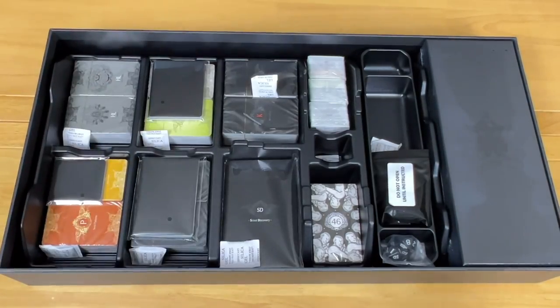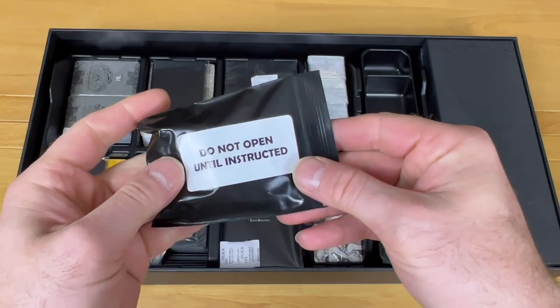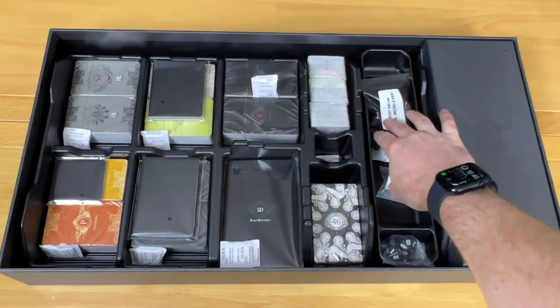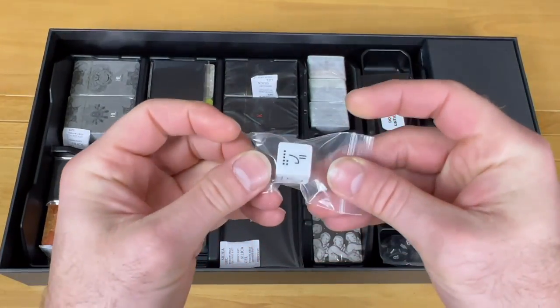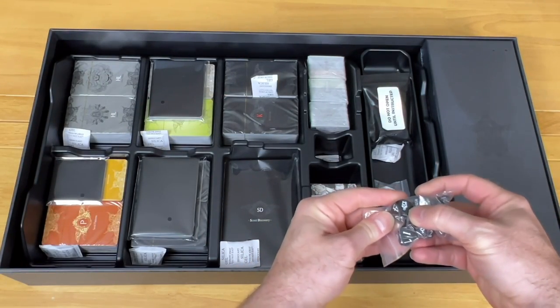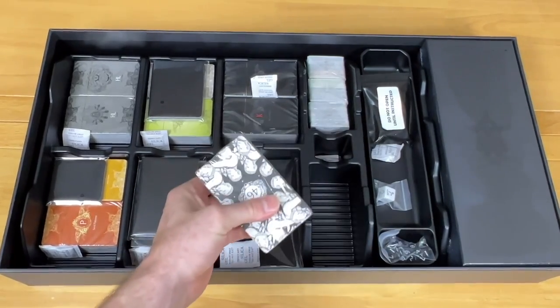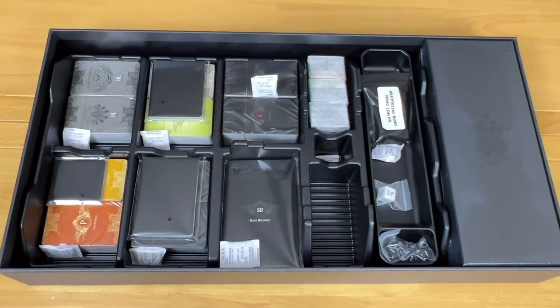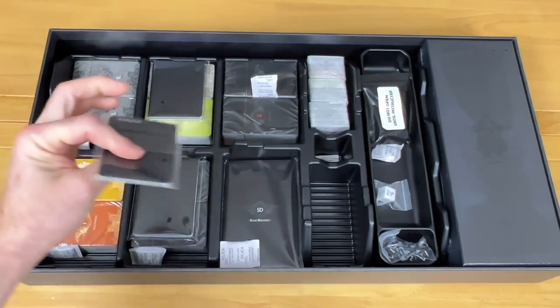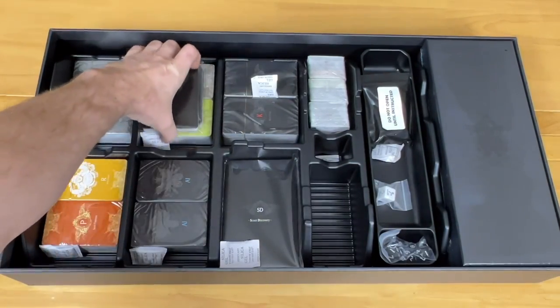We're going to continue by looking at some — but not all — of these decks, especially not the one that says 'do not open until instructed.' There is a custom die that I don't know anything about. It does come with a set of Kingdom Death dice, which have the symbol on them. These are going to be the Collective Cognition cards. These are going to be new dividers you can use. From what I understand, you may be able to sleeve all of these cards and have them all go back into this particular game box.